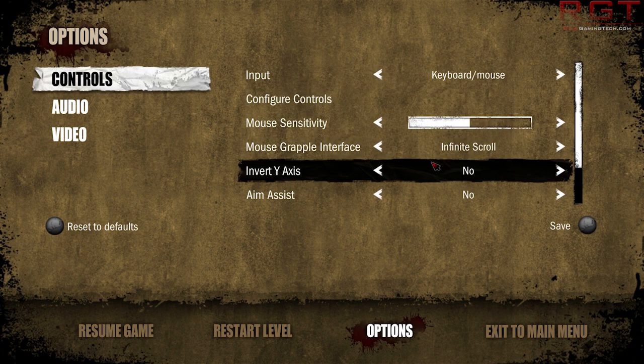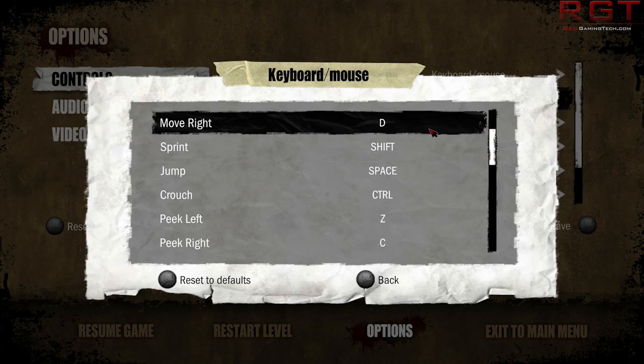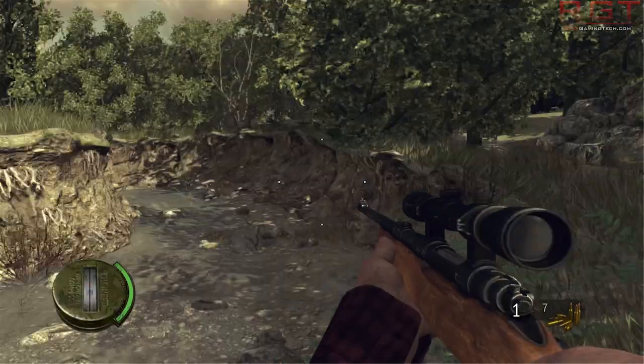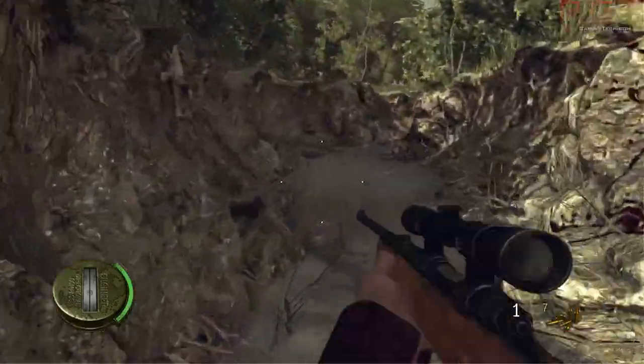Nothing's on — aim assist is definitely disabled. Mouse sensitivity... I have a feeling that's going to bite me in the ass. That's going to really throw me off — it's not bad bad, but it's a little bit annoying.